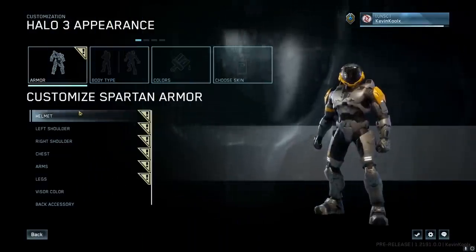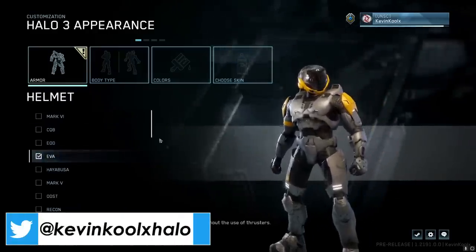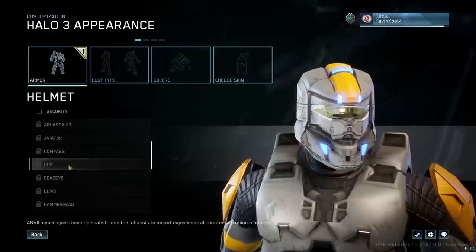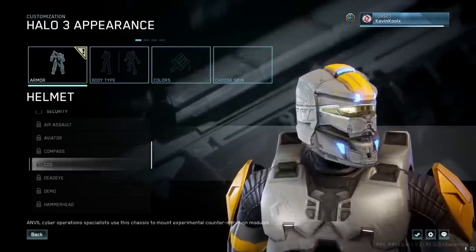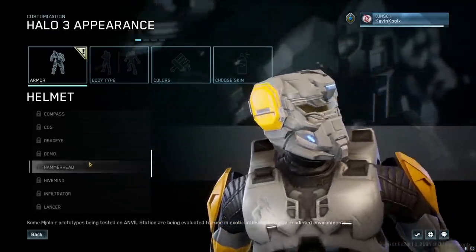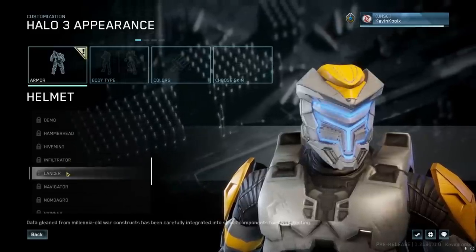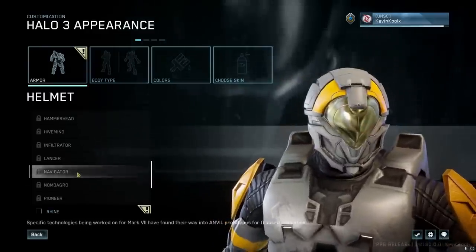Now let's check out some of the new armor sets added in this update. I'll use the EVA helmet to show the new animated visors. Starting with new helmets: the COS helmet is kind of blocky, though not that bad — if the visor were bigger I'd like it more. It does look a little low-res, but it'll be higher res once the season releases. The Hammerhead helmet — not that great, not really into it. The Infiltrator actually looks pretty cool, kind of reminds me of the Mass Effect 3 helmet. The Lancer just kind of looks like an illuminated trash can — but that's just my opinion.